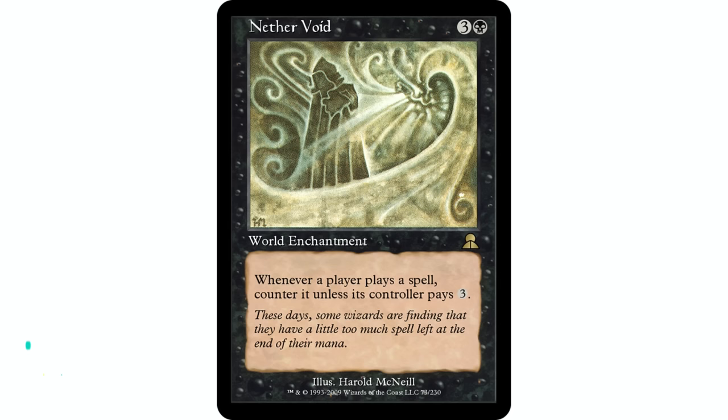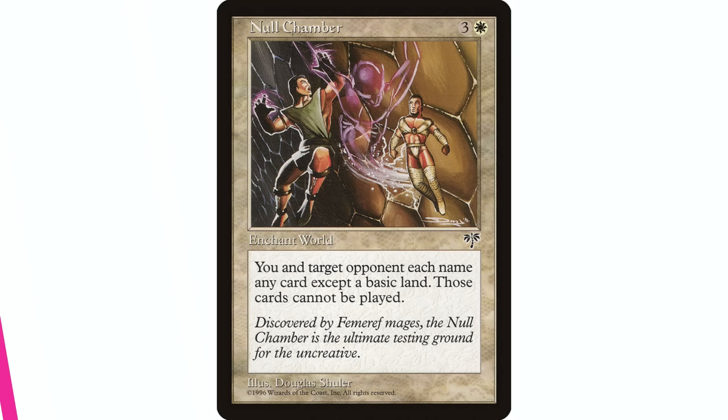Moving on to one of the most powerful and infamous ones — probably the most expensive on this list — Nether Void: three and a black, world enchantment. Whenever a player casts a spell, counter it unless that player pays three. Essentially every single spell costs three more. It's one of the most infamous stax cards out there, incredibly powerful, and probably not something you'd play in a casual commander game — it's also a really expensive card.